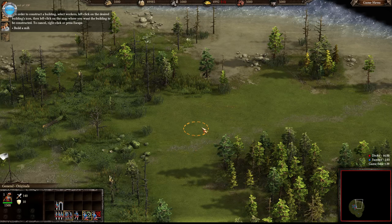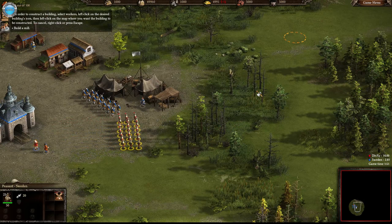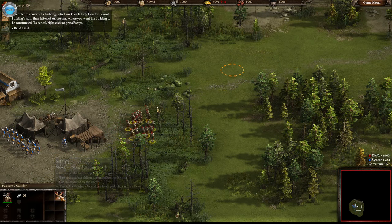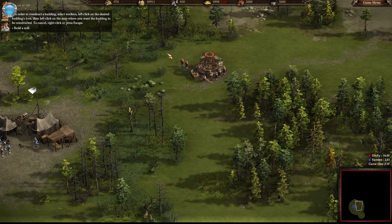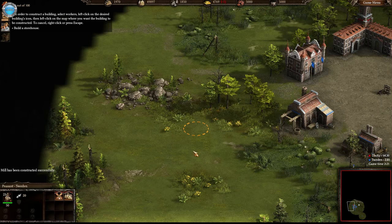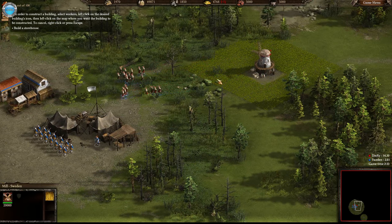In order to construct the building, select - are those my workers? Holy shit. Can I command A? Command 1? Alt 1? No control units? Left click on the desired build icon. Guess we need to build a mill here. How many people are we sending there? 20? Wow. Not everybody's building - I need to click to make them build. Build a storehouse. It's like a mill in ancient empire but with the farm surrounded. Cool, it's simplified.